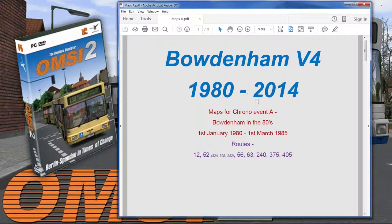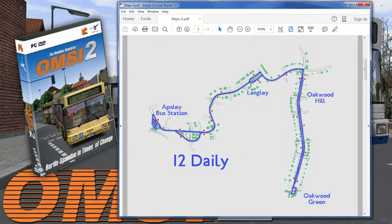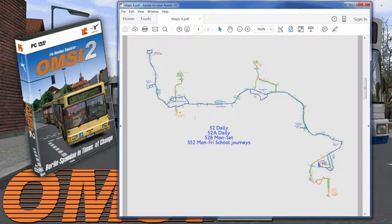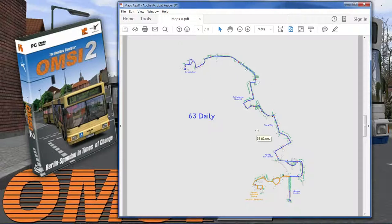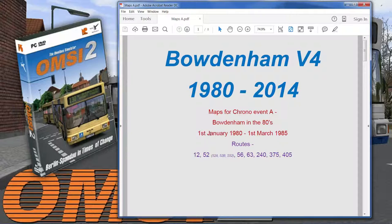So this is one of the maps that you get. I've just picked chrono event A to give you an idea. You get a little map that shows you the route. Route 12 is daily — it goes from maps to the bus station. The little red dots on the screen are actually the bus stops. Route 12 goes from maps to the bus station to Oakwood Green, and then route 52 and 52A. So you get maps for each of the routes in that chrono event, which is really useful. My plan with Bodenum is to start with chrono event A, and there's A through to O, so it's quite a lot of them — work through each route in the order they appear in the event.